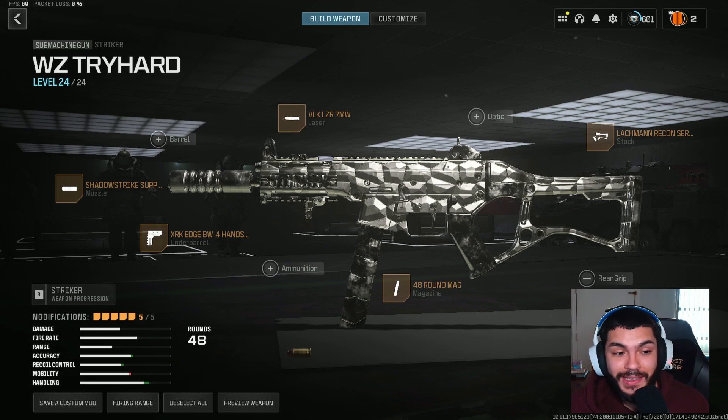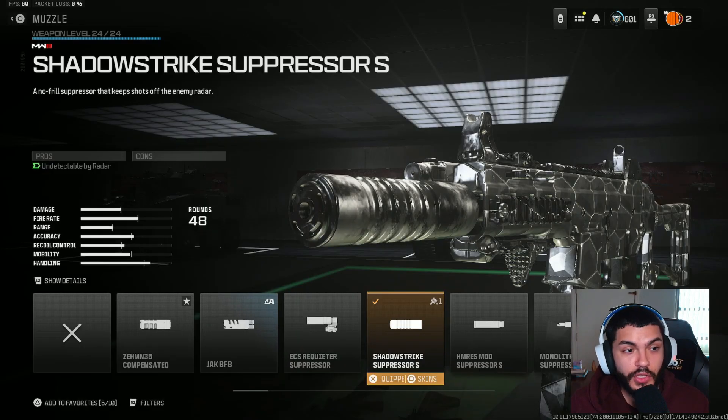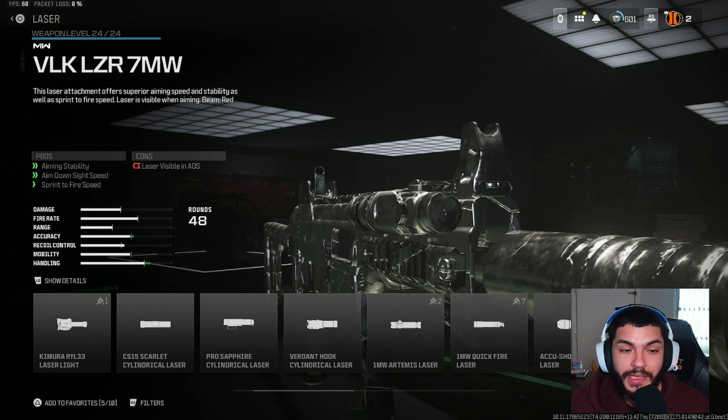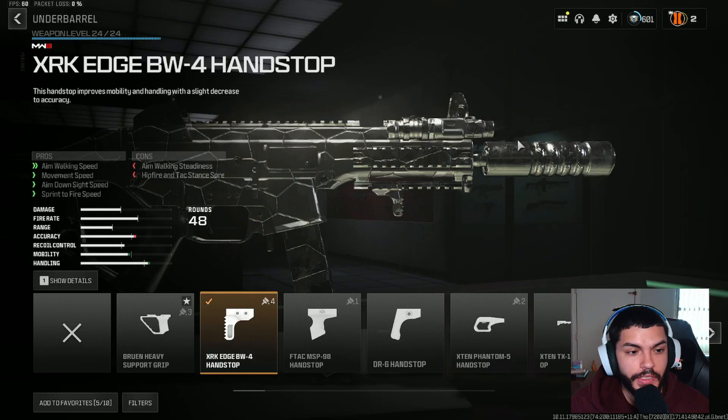Let's get right into this class setup, showing you guys the percentages and whatnot. Starting off with the muzzle, we're gonna be running the Shadow Strike Suppressor. For the laser, we're running the VOK Laser 7mw — this gives you aim down sight speed and sprint-to-fire time, which is definitely very important, especially if you're running and gunning on Rebirth Island or smaller-paced resurgence maps. Five percent for ADS speed and six percent for sprint-to-fire time.